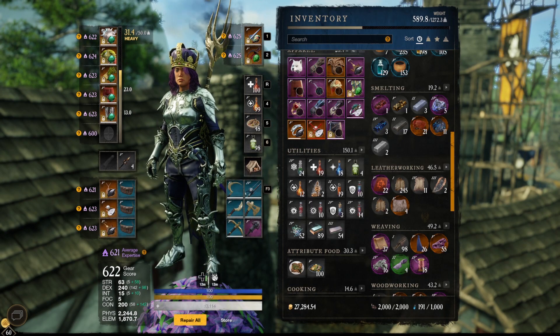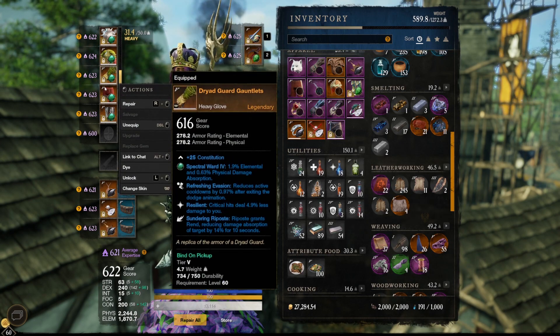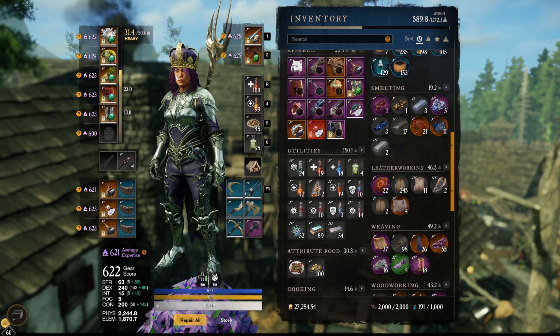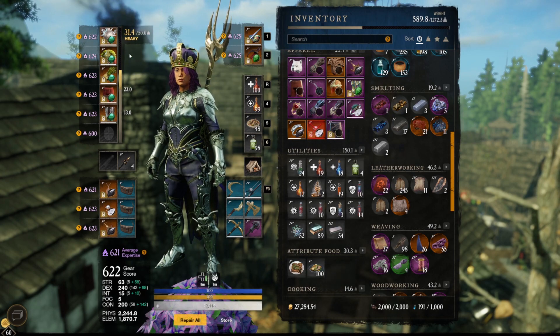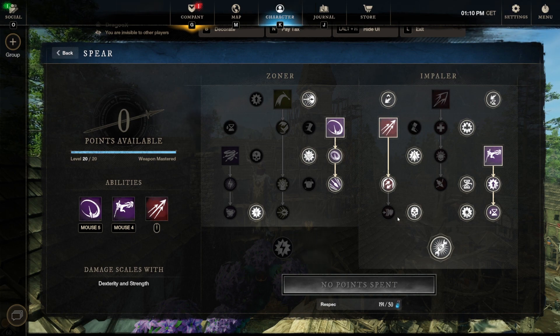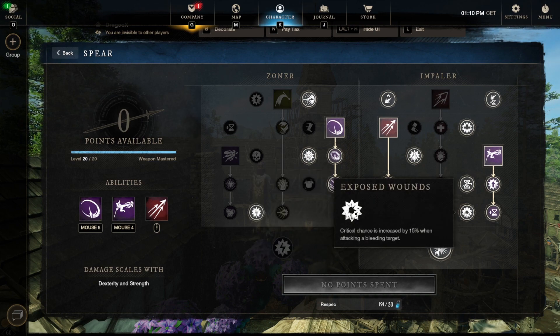This is the build I'm currently using — it's essentially a full best-in-slot build. There's some min-maxing that can be done, but overall it's finished. I still enjoy this build a lot — it's still my favorite weapon combination. I play it in heavy armor; some people play medium, which is also possible, but heavy fits perfectly for me. Now let's look at the skills on the spear. Most are the same as the old build video. The only change is I removed impactful strikes and skilled into exposed rounds for the extra crit chance when the enemy is bleeding.